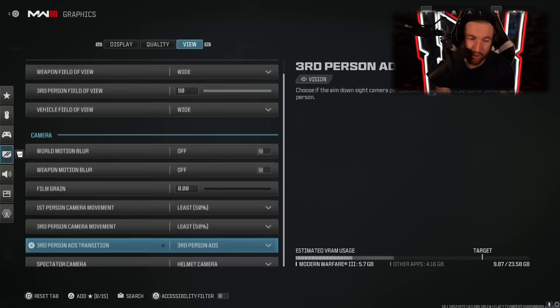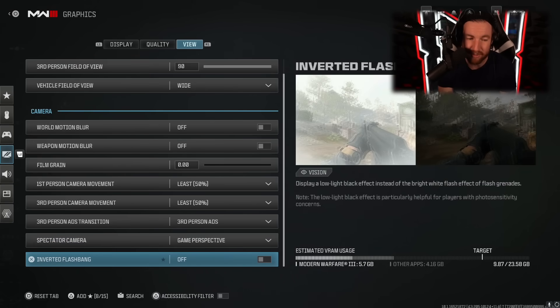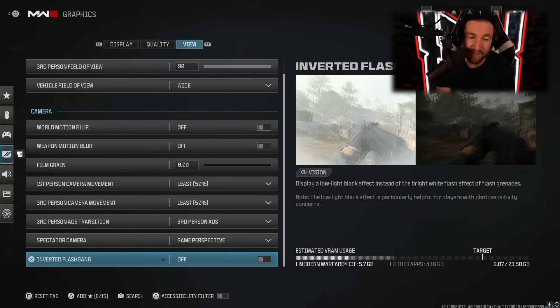I have the same setting for third person, but I don't play third person. For spectator cam you can choose either game perspective or helmet cam — I prefer game perspective. And if flash bangs hurt your eyes, you can invert flashbang so it gets dark instead of light.